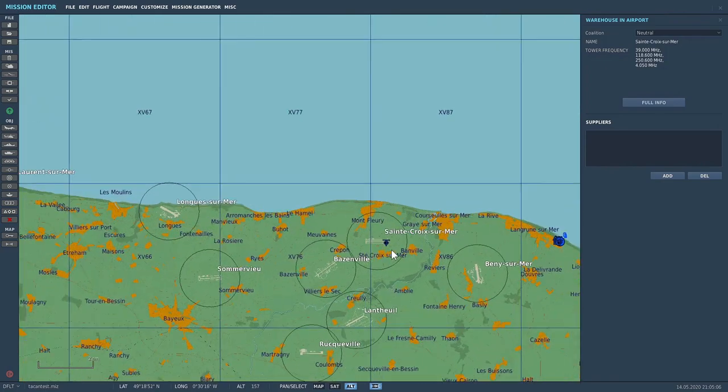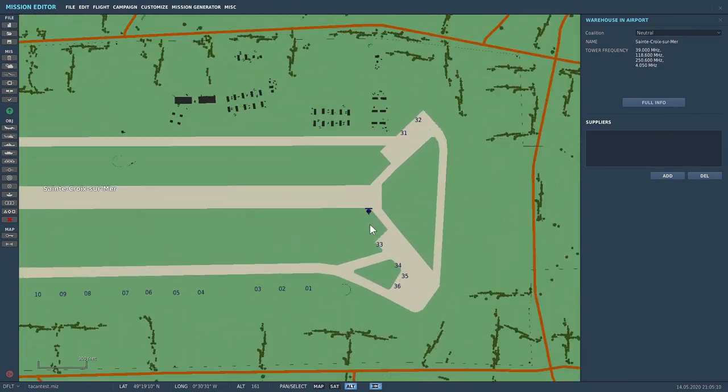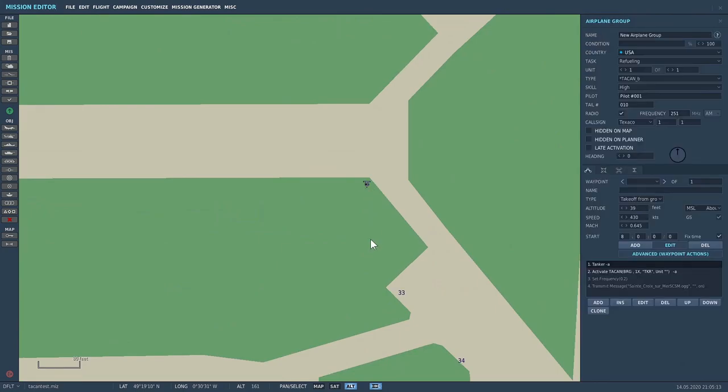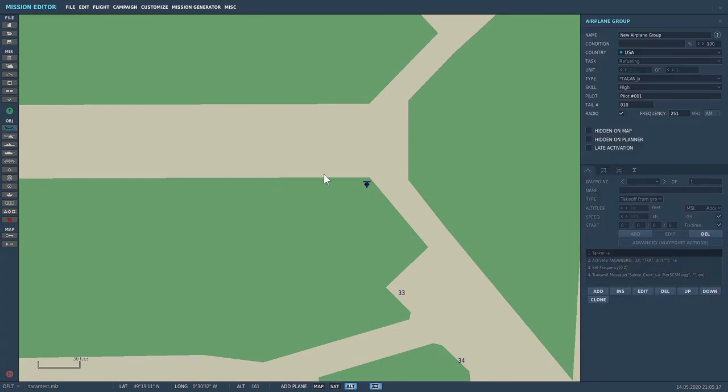First of all, what I've done is at Saint-Cois-sur-Mer, I've placed a TACAN Beacon. It's very simple — you go into aircraft, it won't automatically set refueling, you can set the country as you want, but you can place an aircraft down. Now because I've placed it down already, it's already selected as TACAN Beacon.